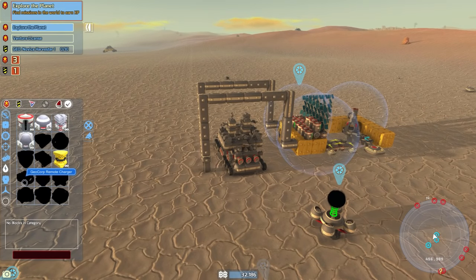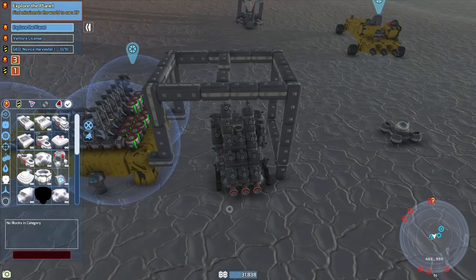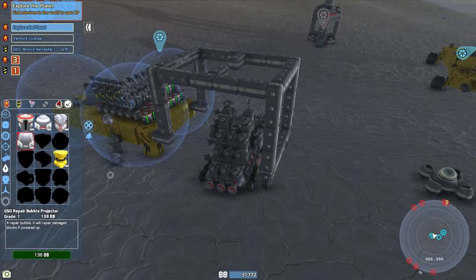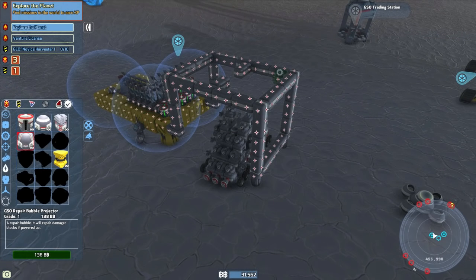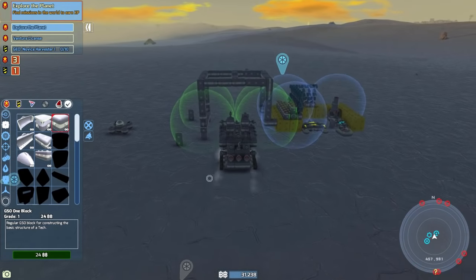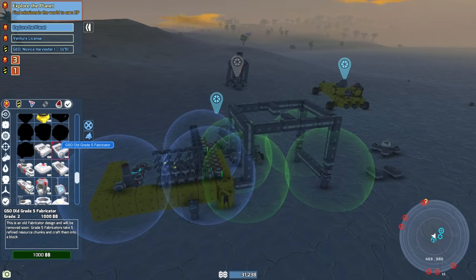Once we get the wireless charging pad — let's go into power blocks and take a look. I think we can make them, but the remote charger is grade three and unknown, so I'm not sure how we get it. I'm going to construct the charging pad, though I'm not sure if the bubble will reach. Let's get our repair bubbles — if we put them on the sides here that might work. There we go, one there — we have a little repair bay, that should work really well.